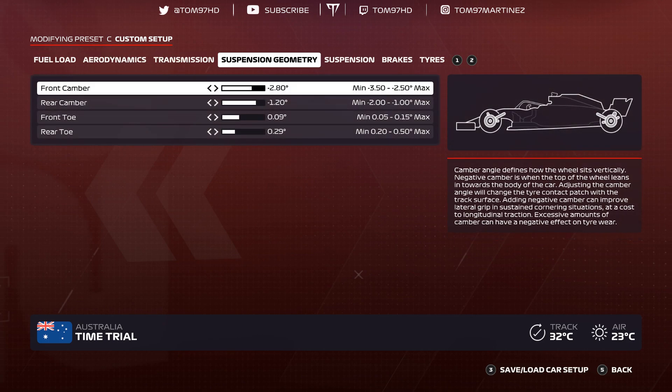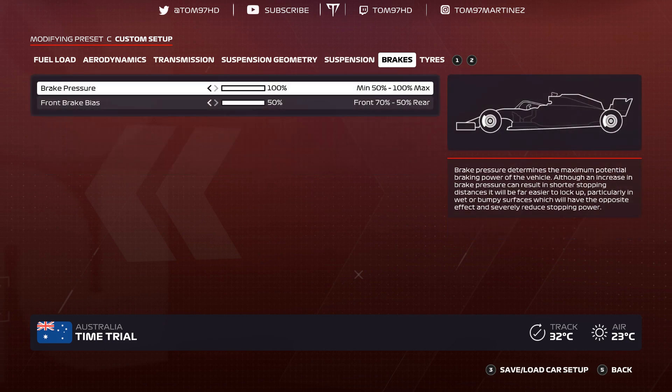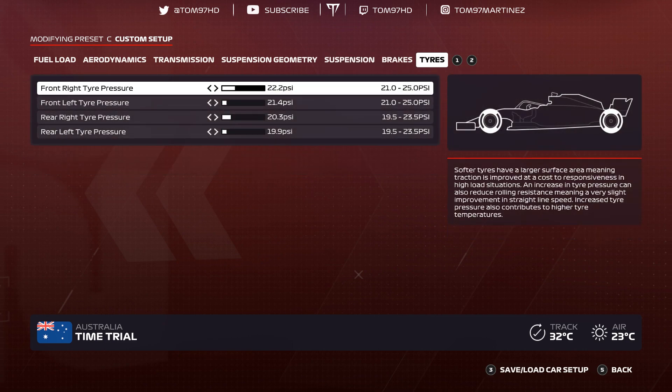Britain — approaching the halfway point of the calendar. Aerodynamics 3-6, transmission 50-50, suspension geometry negative 2.80 negative 1.20, 0-0-9-0-2-9, suspension 1-4-6-9-1-4, brakes 150. Tire pressures 22.2, 21.4, 20.3, 19.9. Tire wear is pretty light at Silverstone but overheating is very easy, especially the front left, so keep that pressure nice and low.